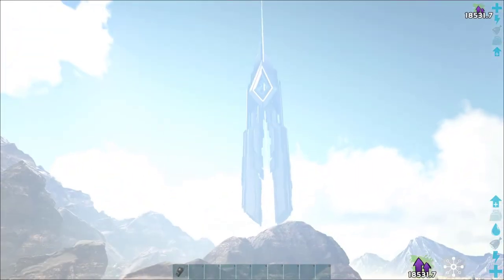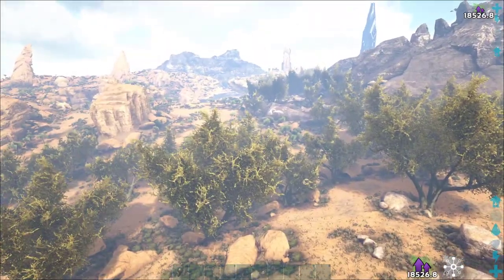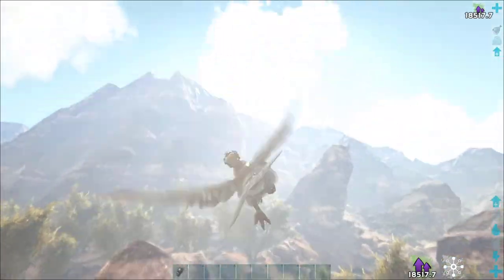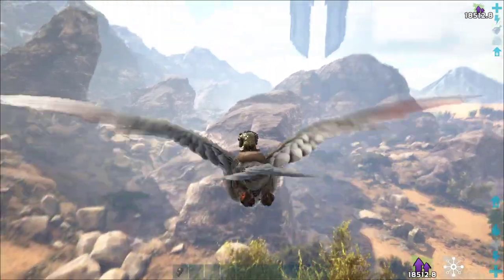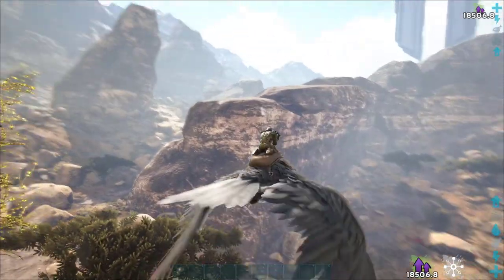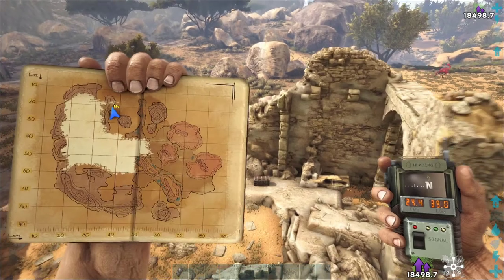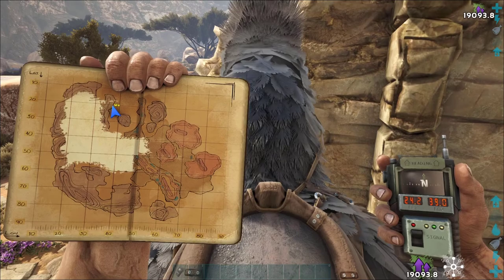For this next one, we're heading towards the blue obelisk right there. It's kind of hard to direct you to it, but there's the mountain we were just at. You can see there is a mountain right next to the blue obelisk that starts here and moves around almost like a C shape or bow shape. At the very foothills, right next to it, there is a ruin. Rockwell number 6 at 24.2 by 39.